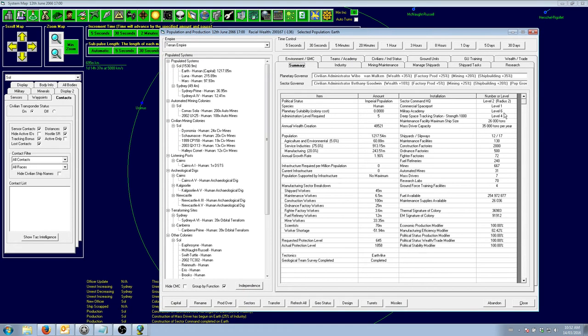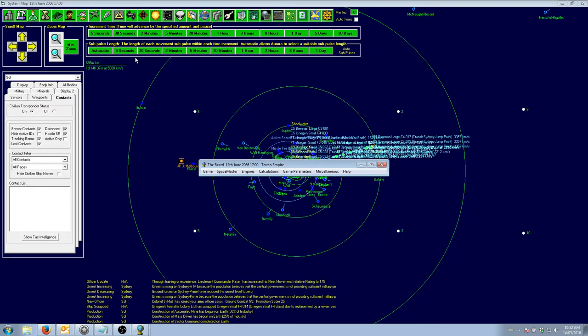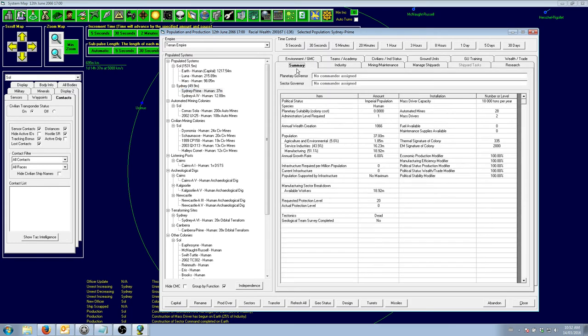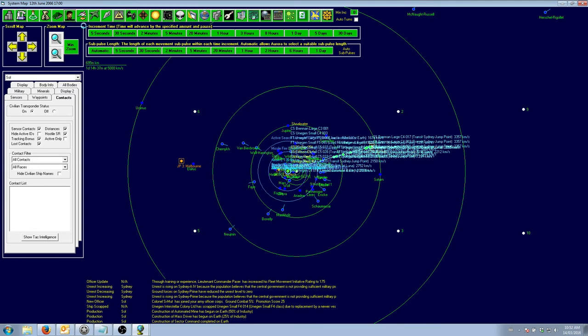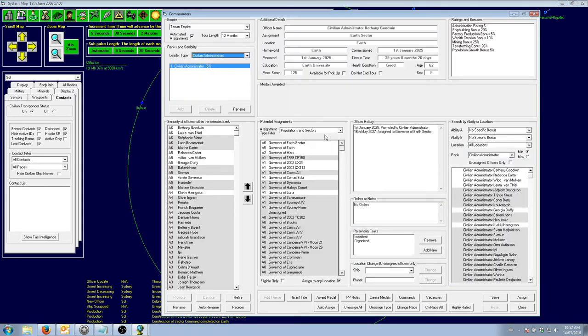Sector command finished, and that's gone to radius 2. So now Sydney should start getting the sector governor bonuses. Let's get some miners on Sydney.